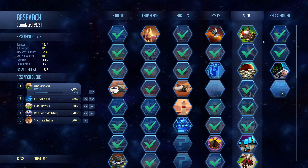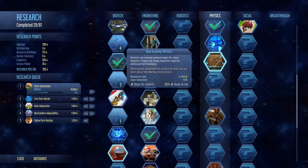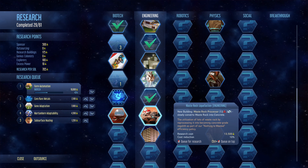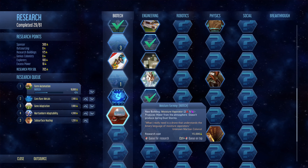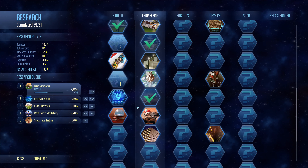We should probably be adding those on at some point. The other one we had was deep scanning. Waste rock liquefaction slowly converts waste rock into concrete — hey, isn't that just fancy! And moisture farming — that gives us the ability to make moisture evaporators, which would work for the self-sufficient domes. That was one of the prerequisites.